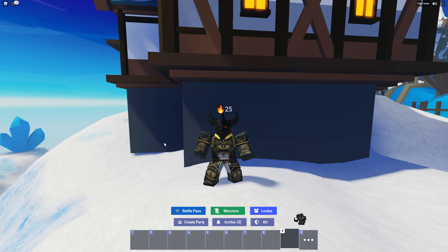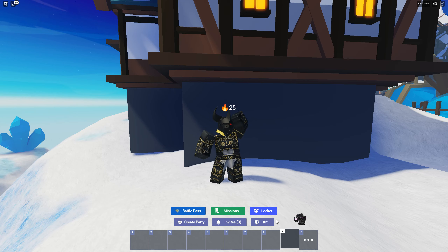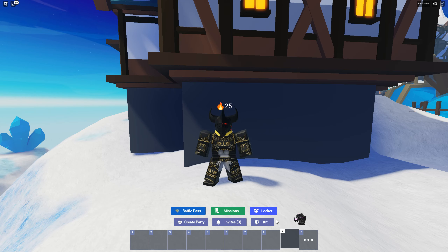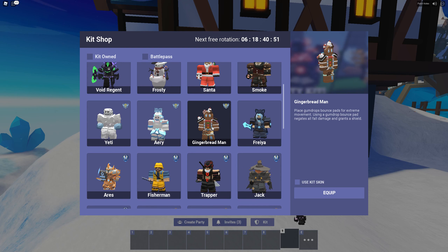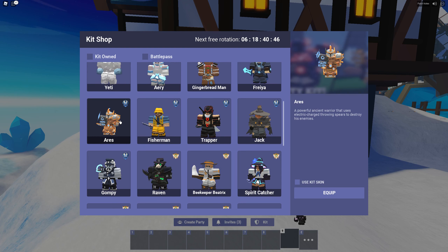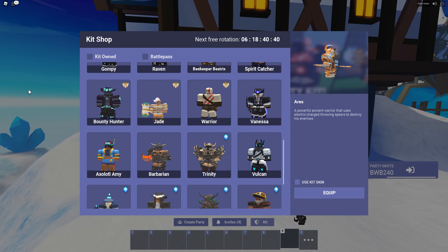Another thing is Barbarian — you cannot buy swords, but you earn swords by dealing any type of damage. This goes for anything, be it poison, fire, or even your own sword. These are pretty self-explanatory, but there are other kits that also give you additional purchasable items. Examples are: Santa kit allows you to buy high-explosive bombs which you basically throw and it will rain TNT all over them. Other things also include Gingerbread Man, Spirit Catcher, Ares, the Fisherman, Raven, Jack Trapper. I mean, who doesn't have something you can go buy from the shop?